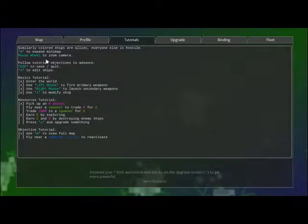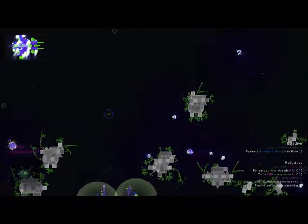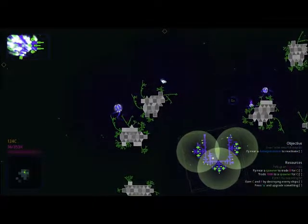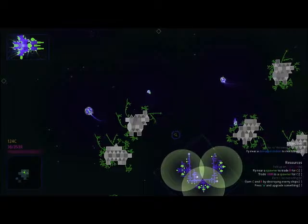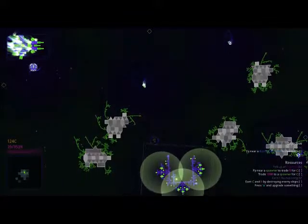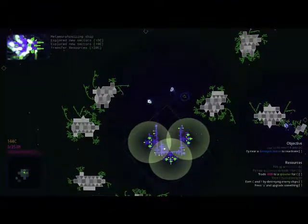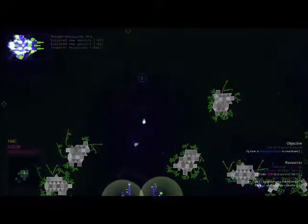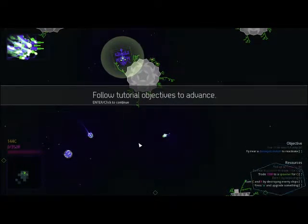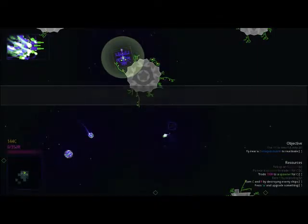Fly near a damaged ship to acquire it. Fly near a spawner to trade R for C. Trade 100 R at a spawner. This control scheme's getting to me - I hit R so I can change the control scheme. My WASD does North, South, East, West. I know how to escape to save and quit. Three to enter ship edit.